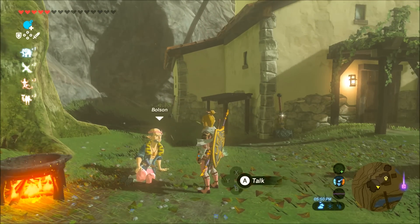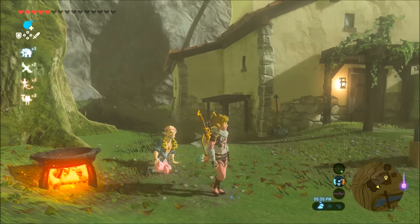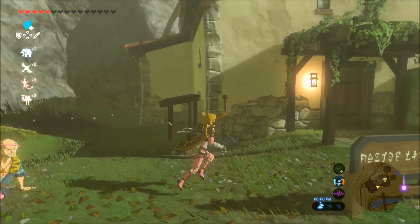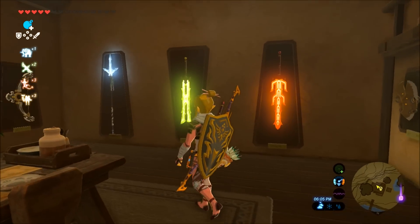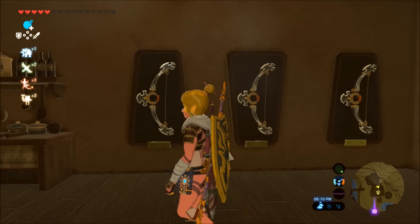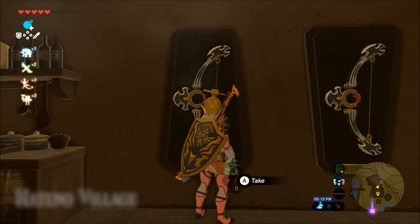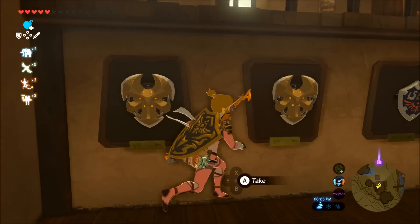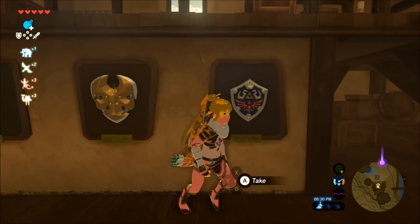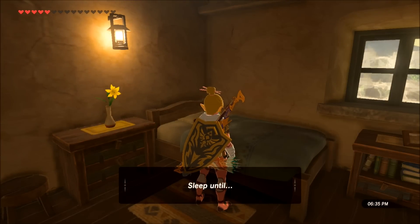Talking to Bolson, he will offer to put upgrades in your house — three racks for weapons, three for shields, and three for bows. You basically buy everything he has. Whatever you have equipped, you can walk up to a display rack and it gives you the option to display it or take it back down to use. I like to store some of my higher quality items here to prepare for boss fights. You also have a bed for a free rest, so you don't have to go to an inn and pay rupees to restore health.